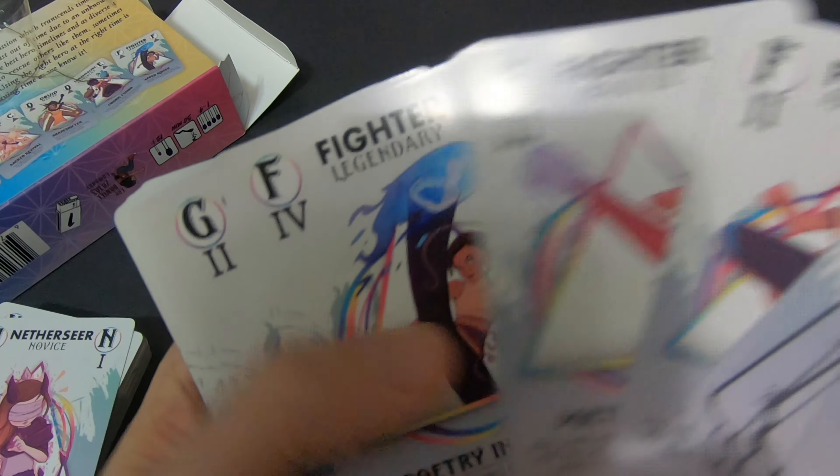I figured it out — apparently it's a sleeve, it was just really tight. One, two, three — there we go. So you have the rules on the inside. It also has solo play, which I'm really excited about. And it's on both sides — there's setup, rounds, initiative, rescue, and so on.